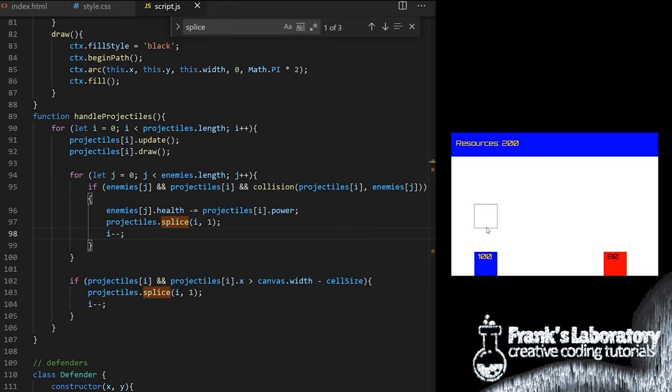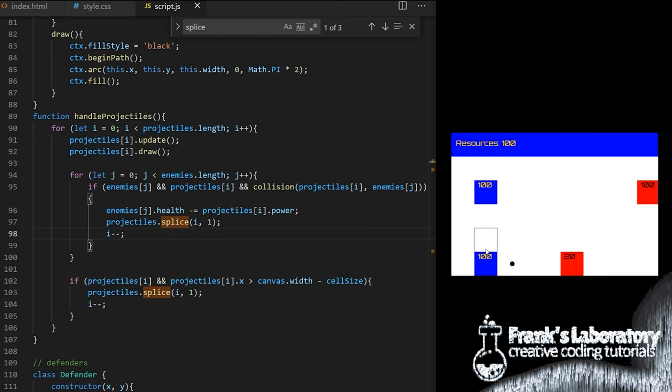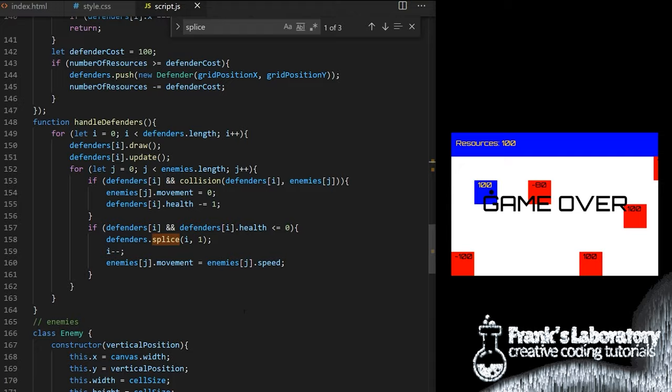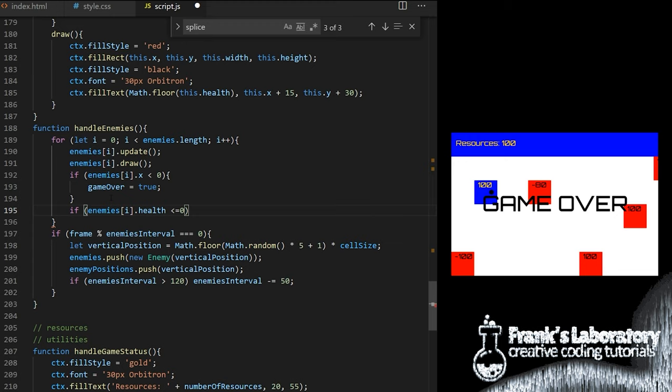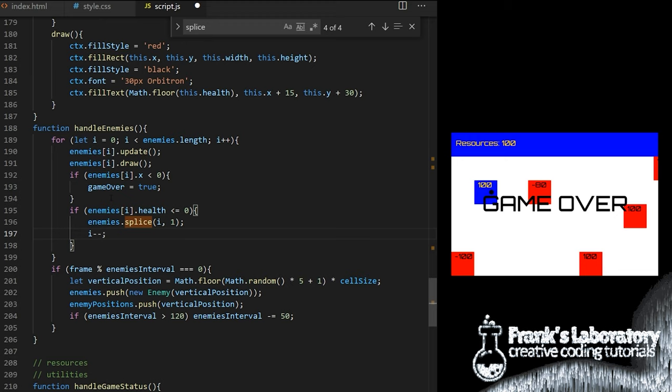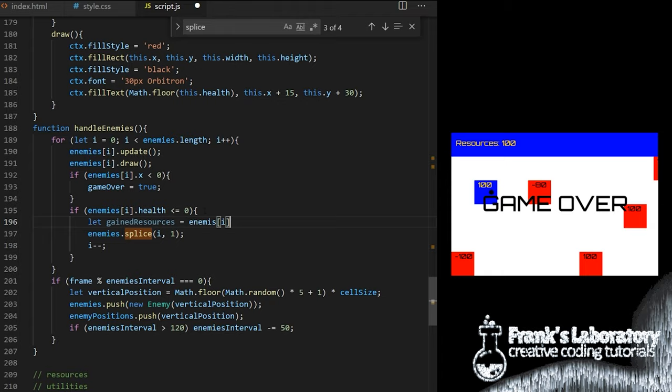In handleProjectiles I create a nested for loop to cycle through all enemies for each projectile to check for collision between them. If enemies[j] exists and projectiles[i] exists — I do this to prevent the earlier error — and if projectiles[i] and enemies[j] collide, I take that enemy and reduce its health by projectiles[i].power from line 76. I then remove that projectile from the array using splice, passing it the index and 1, and adjust the index with i--. Projectiles now reduce enemy health and disappear when they collide. Now I need to make sure enemies get removed from the game when their health reaches 0.